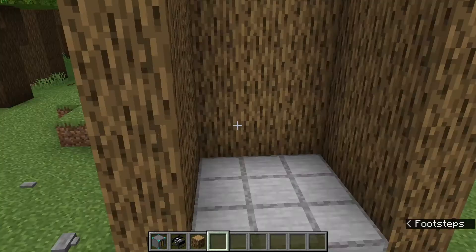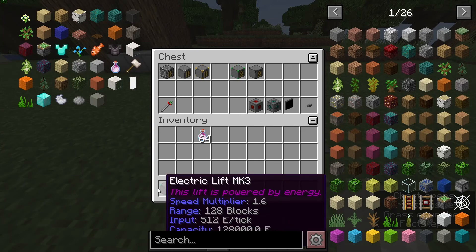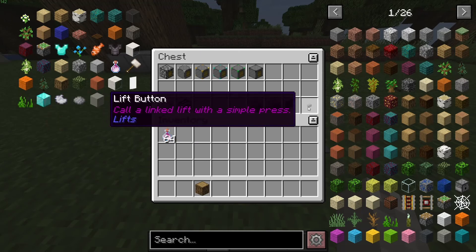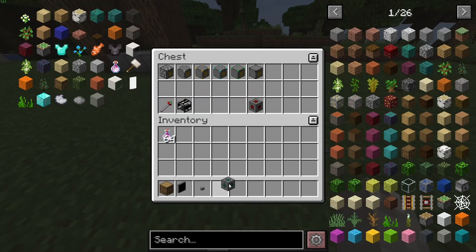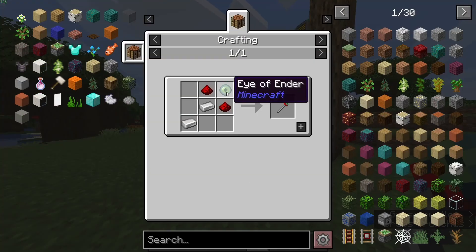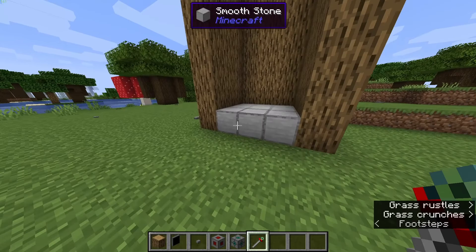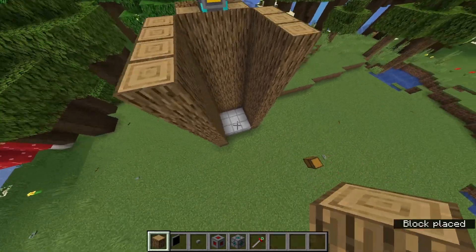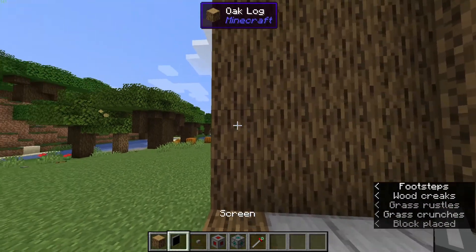We've created the lifts — we just need to get the platform up to there. Here's where two utilities can prove very useful: the screen and the lift button. We're going to grab both. I'll show you how the screen charger works, and also how the lift detector works. We're also going to need a linking tool — this takes one eye of ender, two iron ingots, and two redstone dust. I personally prefer the screen; it looks better and is just a better choice for me.